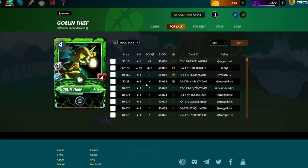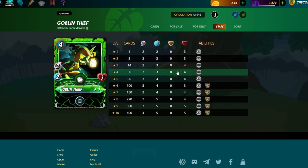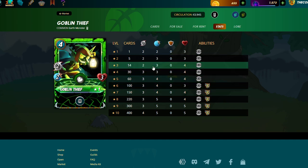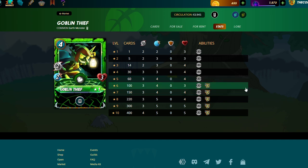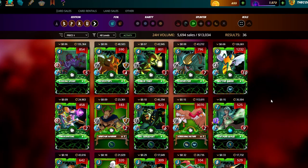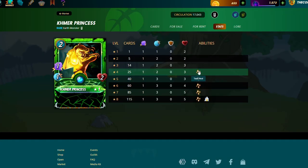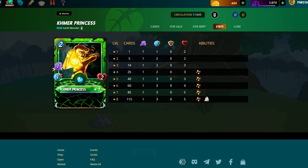Goblin Thief is very strong — a good version of the Cobalt Miner from fire. You want it at level four for three HP, and at high levels it gets Shadow. It combos very well with Sandworm: Goblin Thief takes out the first shield, then Sandworm finishes them. Those two combined destroy enemy back lines. If you can get Kama Princess to level four you get Tank Heal — a very strong card at that point.